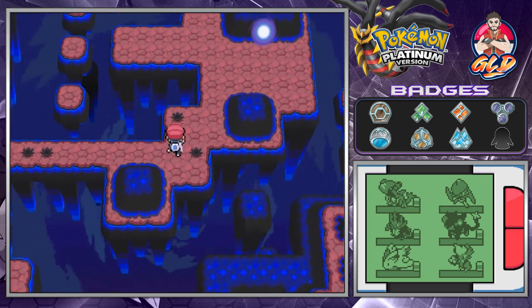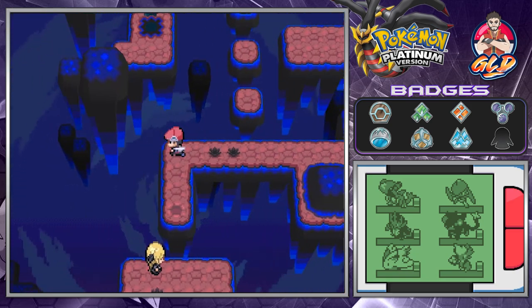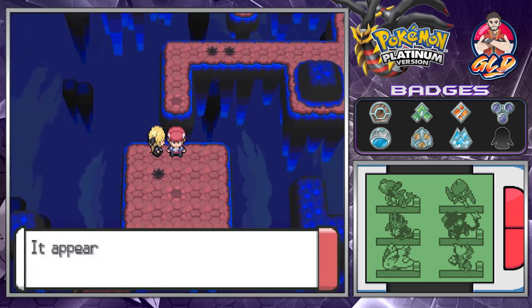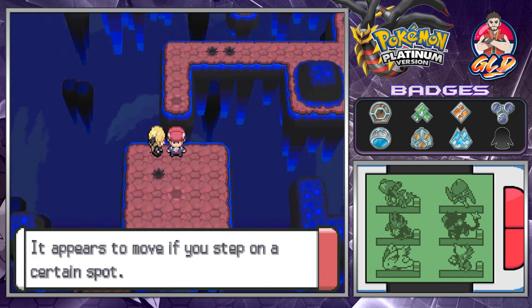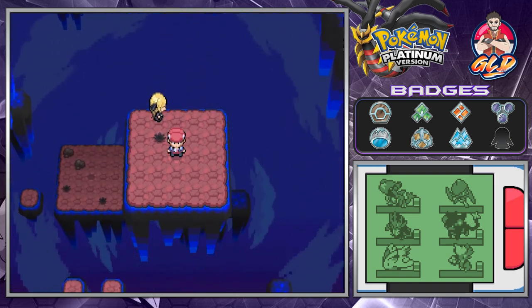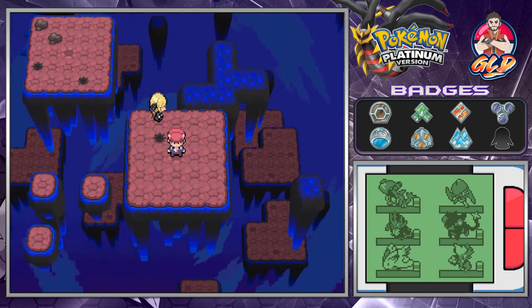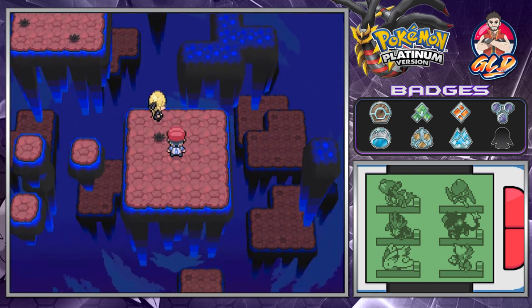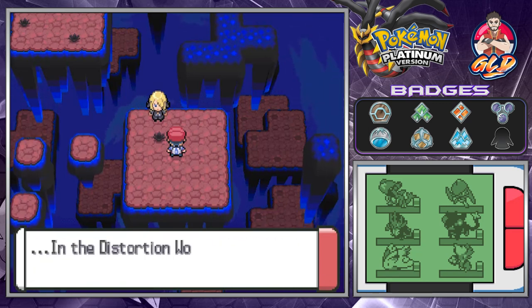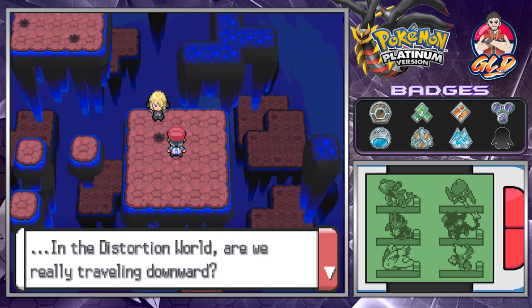We need to get to Giratina, and of course Cynthia's gonna be like: 'This rock slab appears to move if you step on a certain spot,' and that is down the middle right here. This place is very confusing, and Cynthia's gonna say we will get to see Giratina if we keep going down into the Distortion World.